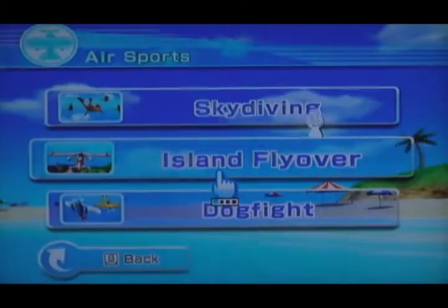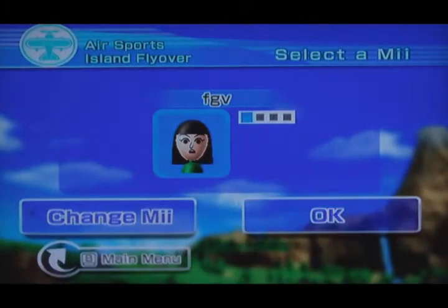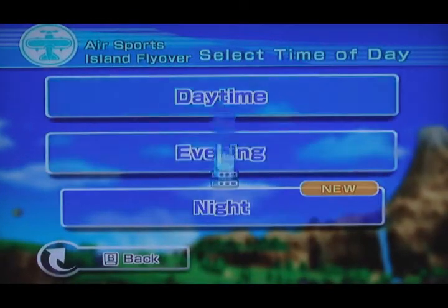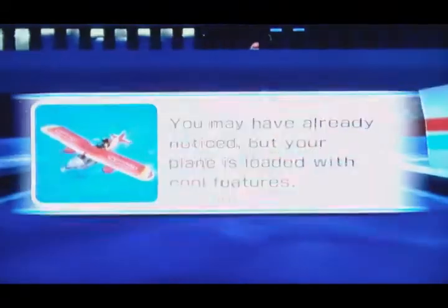Hey, what's up guys? Here's our third part of our eye locations on Island Flyover. Almost done. We just unlocked Knight — I forgot to tell you that. I think you guys remember me though, if you watched the last one. 45 we have done now. I hope we've got about 15 more probably.